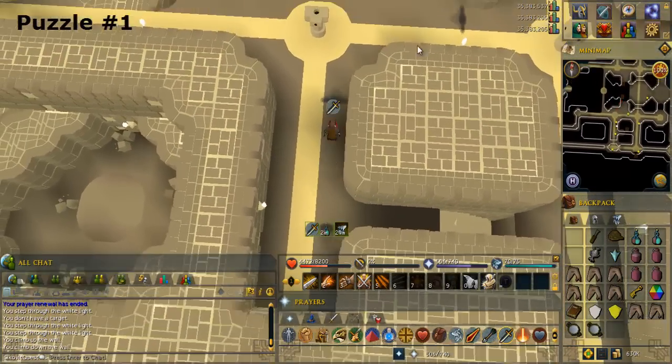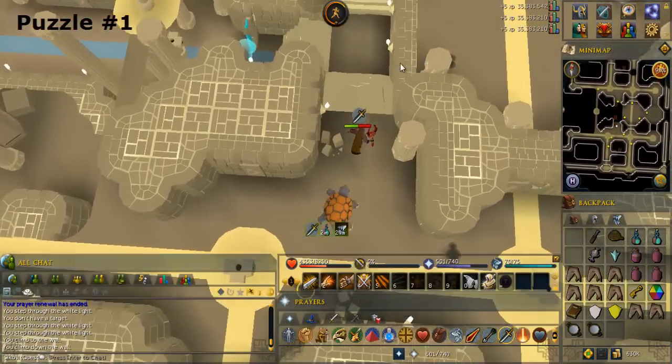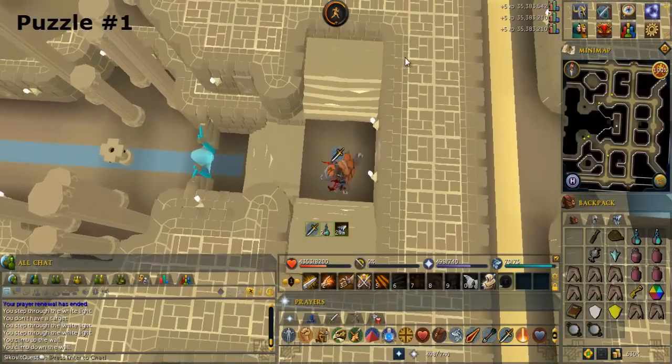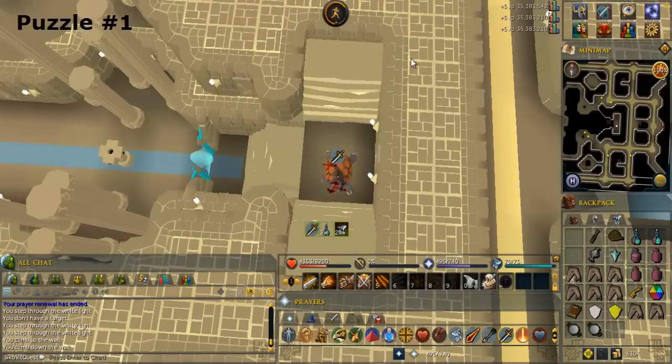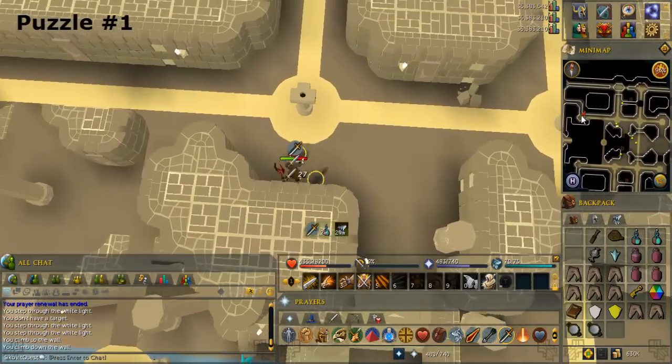Climb down the stairs to the north, then up the stairs after that. Go to the northwest corner of this floor.